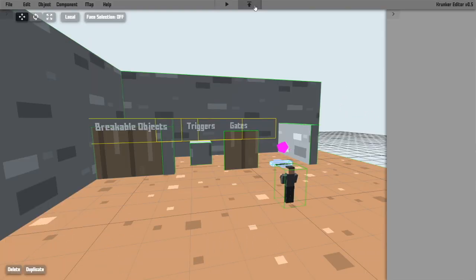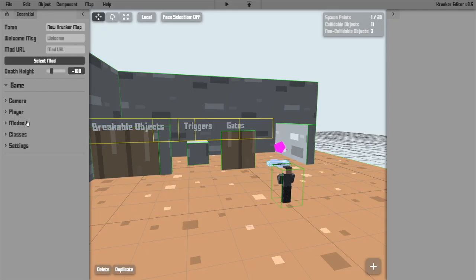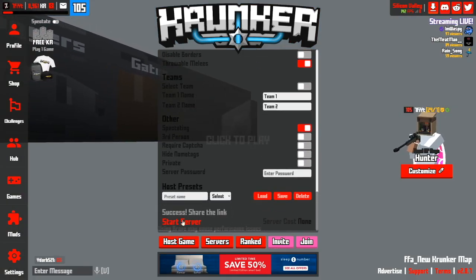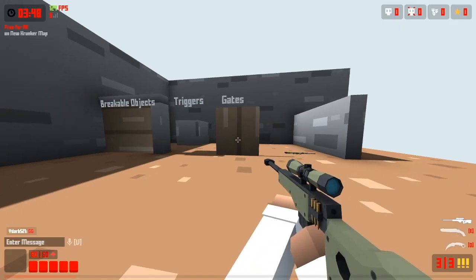This is the button next to the test map button — it kind of looks like an upload symbol. Once you click this, it will bring you to a new online Krunker tab with the host settings up. If you change any of your modes, classes, and settings over here, they will not show up after clicking the host map button. Once you scroll through all the settings, you just click start server, and it will make a public lobby that other people might be able to join, depending on your settings.